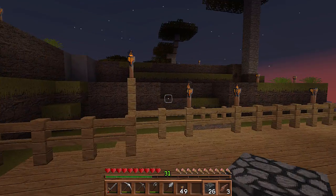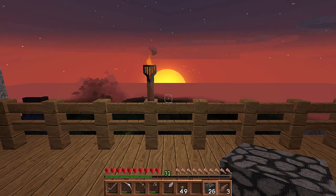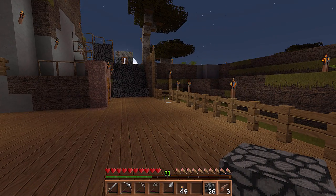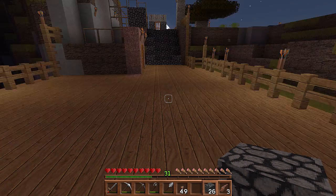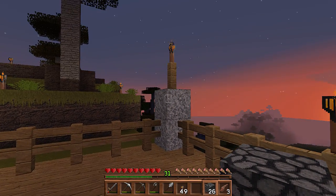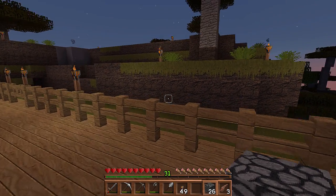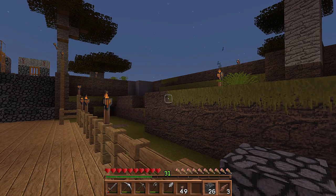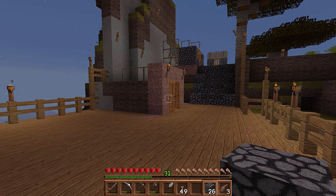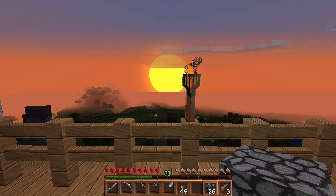I should be protected here. Here's the sunrise! I've got a deck all the way around me, and monsters can't spawn on half slabs, which is what this is. Nor can they cross a fence line, which is what this is. This is too high so they can't jump on top of that to get over my fence. And I moved the dirt back so they couldn't jump from here onto my deck. So the theory is I'm safe out here on the deck at night.